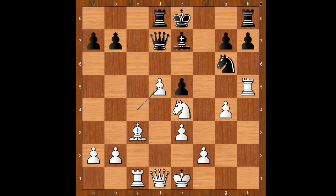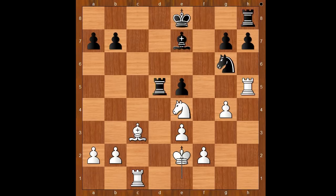Of course Chigorin considered taking on d5. He castled. Let's see why he didn't like queen takes on d5. If queen takes on d5, queen takes on d5, rook takes on d5, king to e2, and white is better.